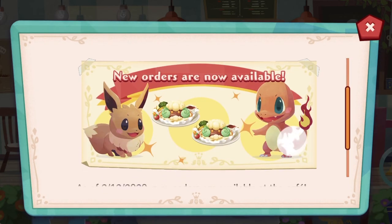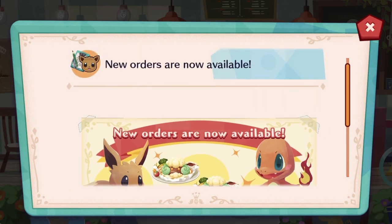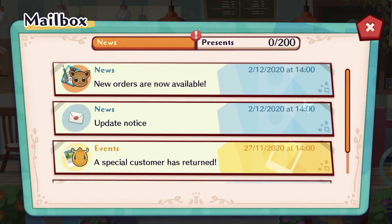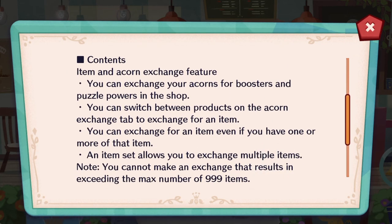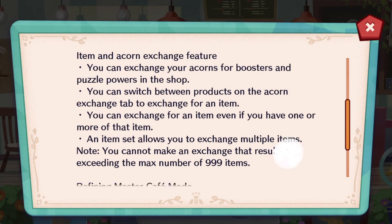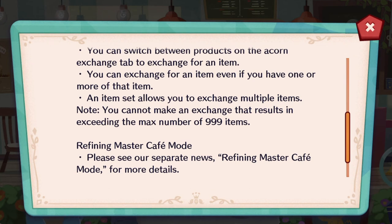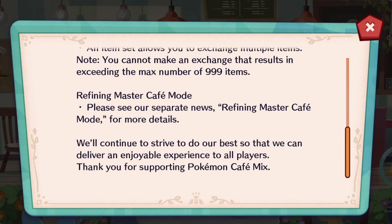We are getting new orders — we're kind of halfway through at 650 orders. Also, you can exchange acorns for boosters and puzzle powers in the shop. You can switch between products on the acorn exchange tab to exchange for an item, even if you have one or more of that item. An item set allows you to exchange multiple items.